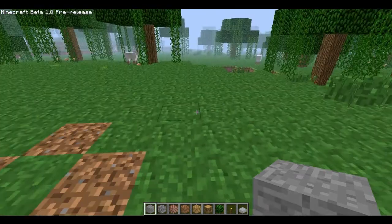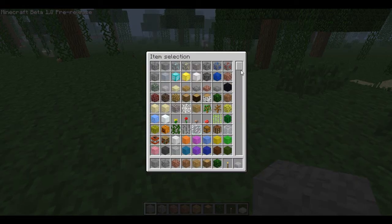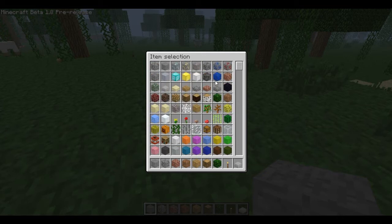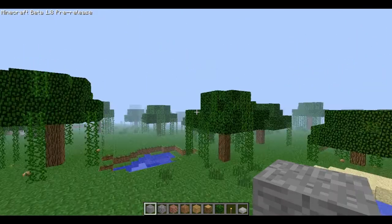This time I am in creative mode. In creative mode, you have infinite blocks, and you can get whatever block you would like, but as I noted, not grass. And if you double tap space, you can fly.